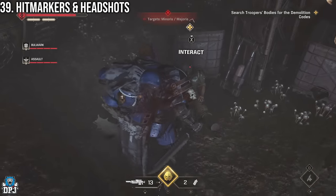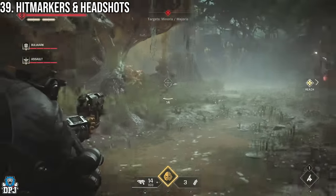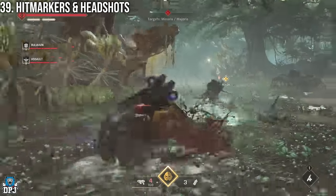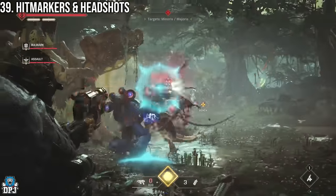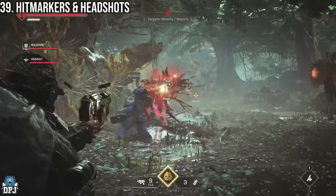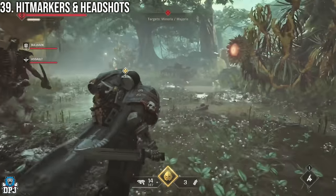Pay attention to hit markers. A hit marker to the body shows a single crosshair, but a headshot shows a doubled-up crosshair. Note your target and pick your shots properly.